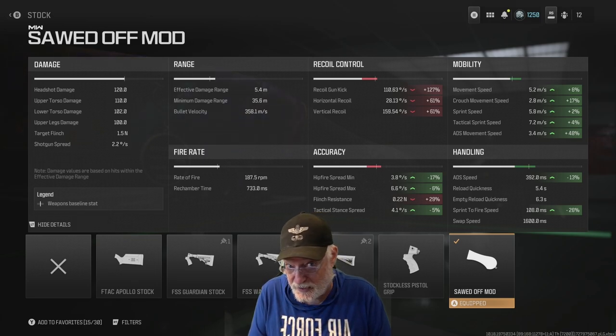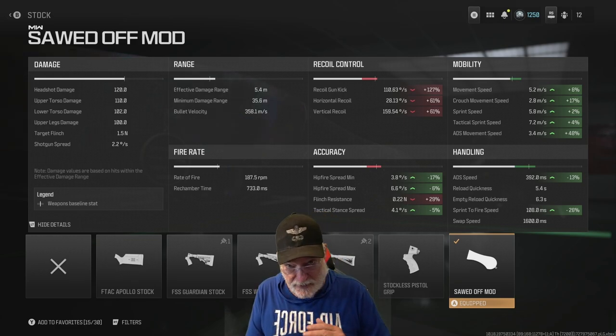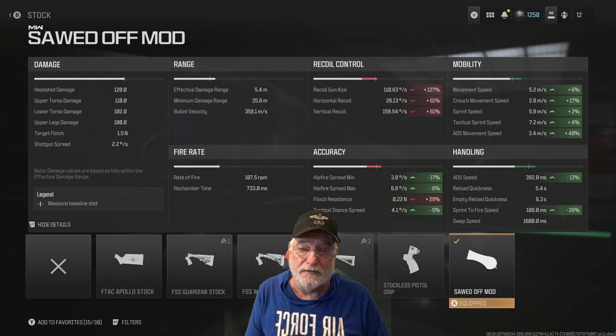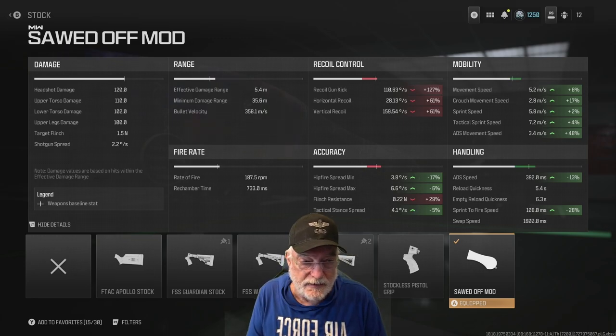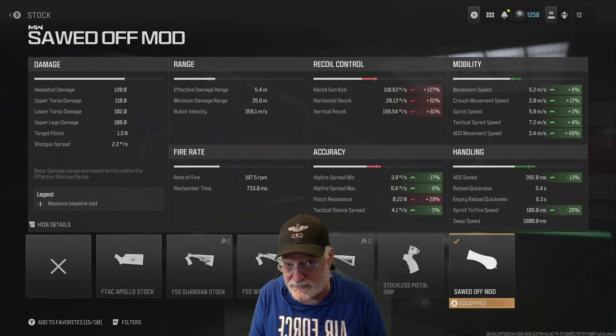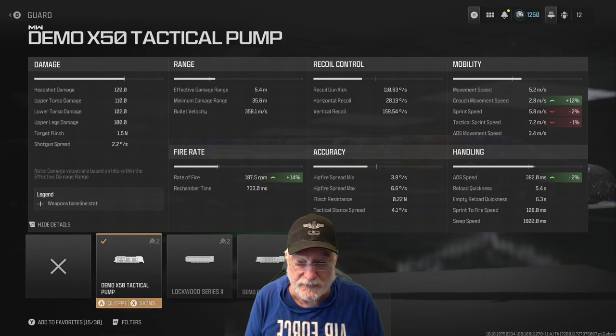ADS movement speed if you aim down sight is 3.4 meters per second — bouncing around like an electron released from its orbit inside an empty train car. The ADS speed is a slow 392 milliseconds, but we're not going to be ADSing. We're going to be shooting from the hip to the lips. Sprint-to-fire speed is a decent 108 milliseconds.